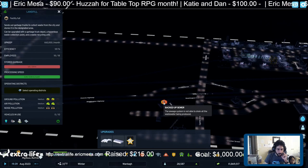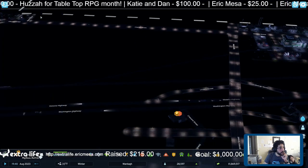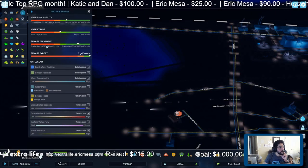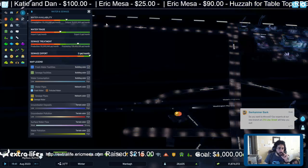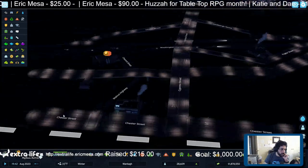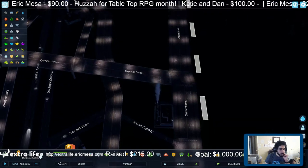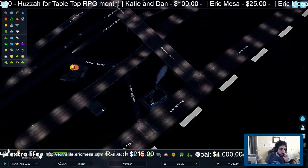What is these guys' problem? Backed up sewers. Do I have enough sewer capacity? Yeah, I've got plenty. So not sure what their problem is. They also say they don't have electricity. Okay, something happened here — oh, because they're off a highway, that's why. We've got to connect them to a real road. Let's do that.